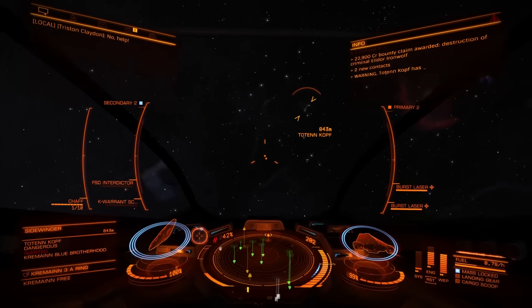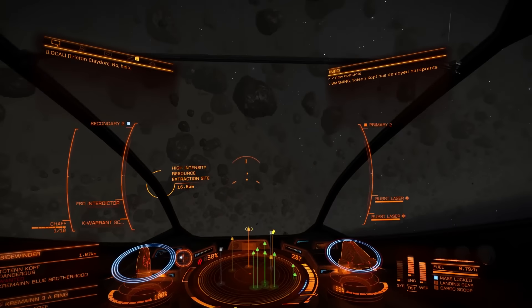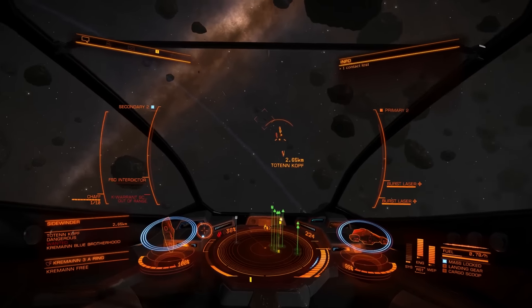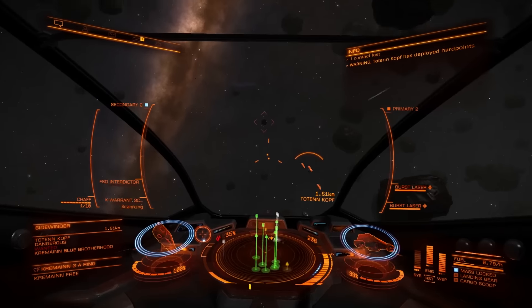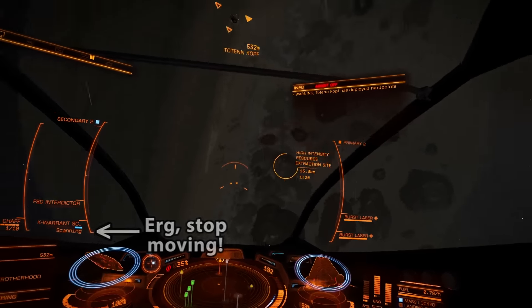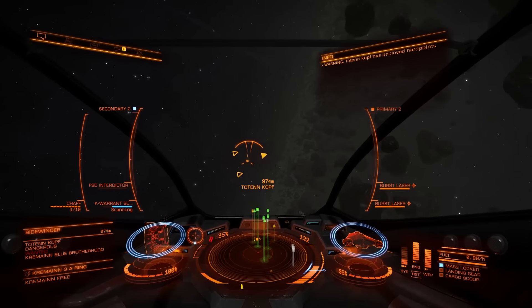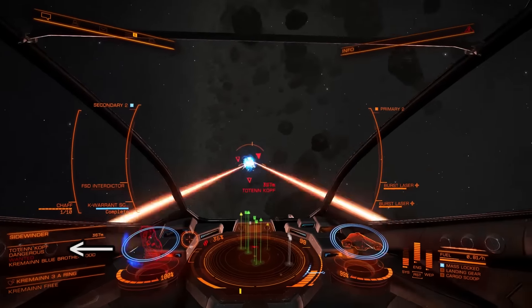Alright, we got another one. So what we do is we start by scanning them if possible at all. Once we have scanned them, what we're doing here is we're scanning for kill warrants. This means that if they are wanted in any sector — not just this one, which we know they're wanted in — then we will get paid.